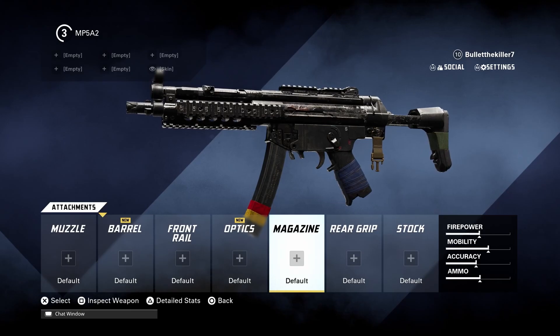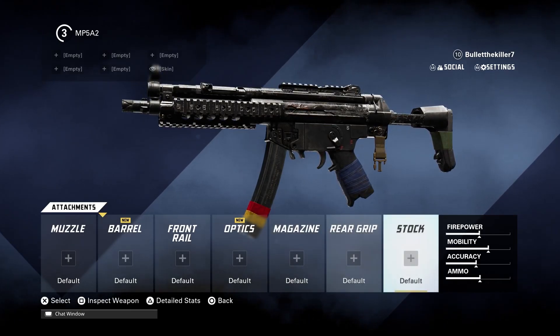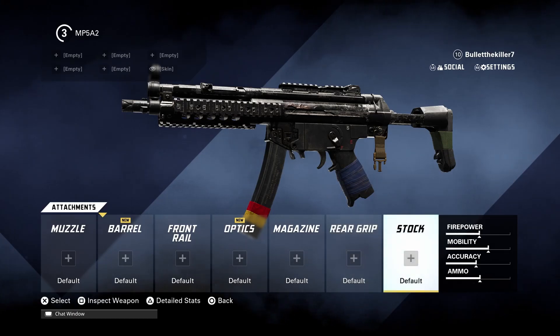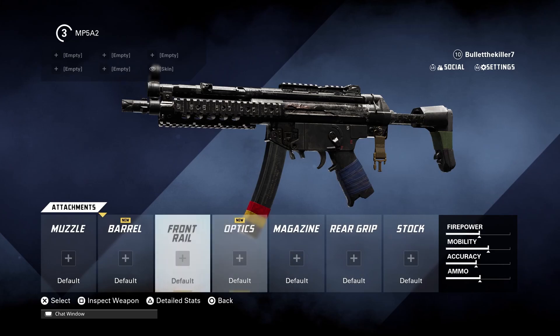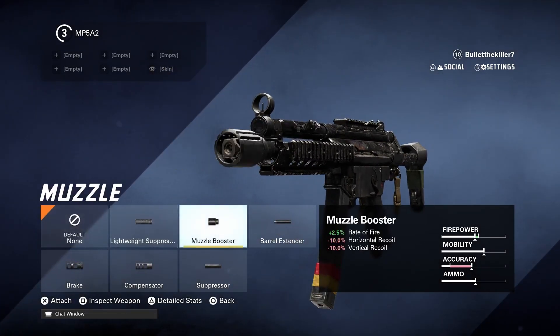I've been testing this out. I got it from a Twitter account — I'll definitely drop the credits for this particular loadout in the description below once I find who the original person was. I did tweak some changes though. In the muzzle slot, go ahead and equip the muzzle booster. What it does is it increases firepower and decreases accuracy a lot.